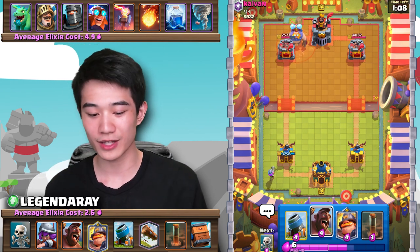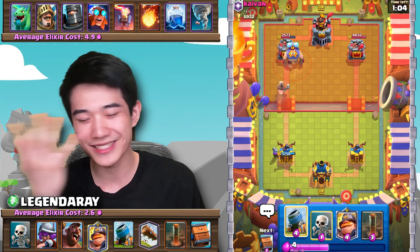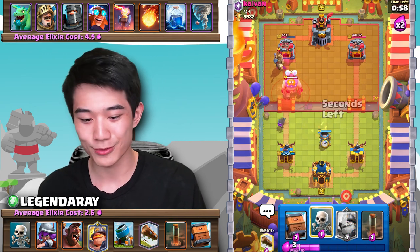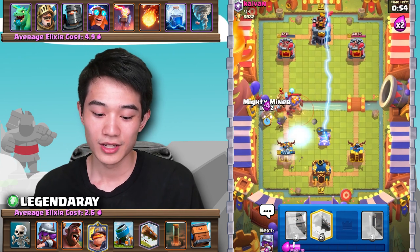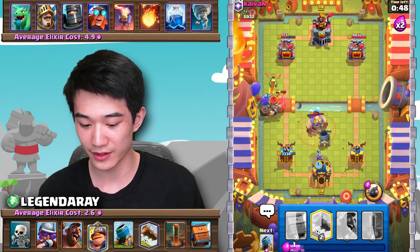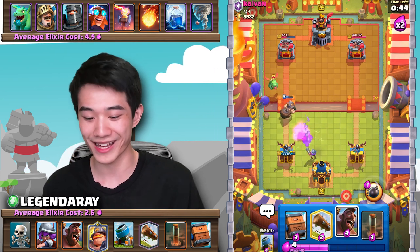The key here is we have to try not to give the opponent too much Poison value. Why did I Hog there? He's just going to go in with a Prince. Wait, I am actually in trouble here. But we do cycle back to a second Musketeer, so we defend the Electro Giant — and we actually just defended that. Oh my god, that's actually kind of crazy.